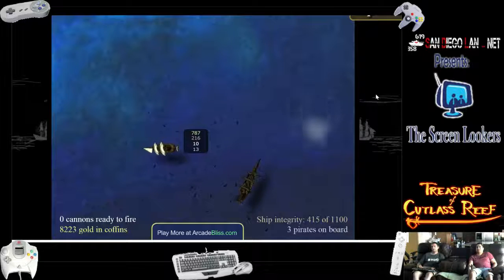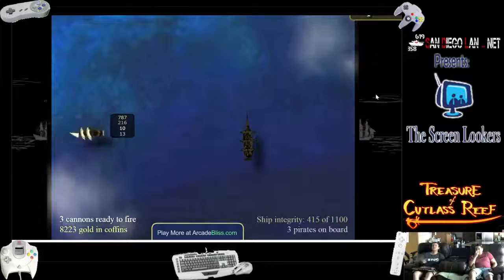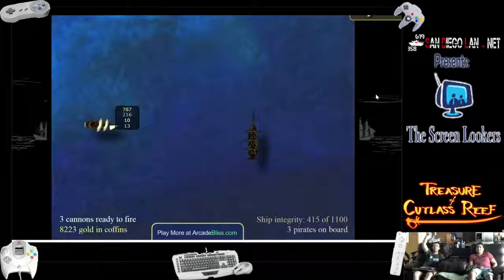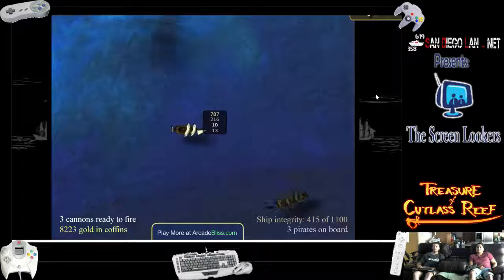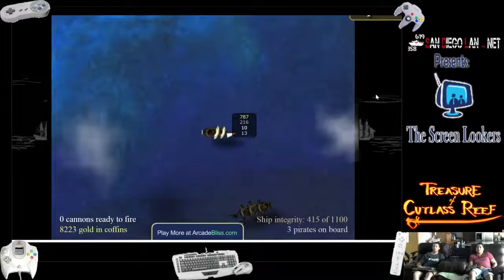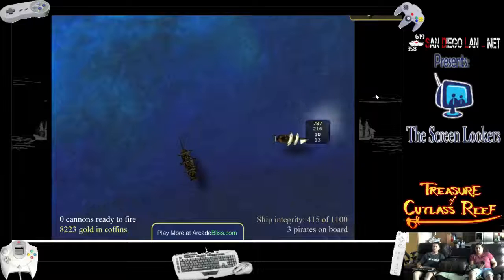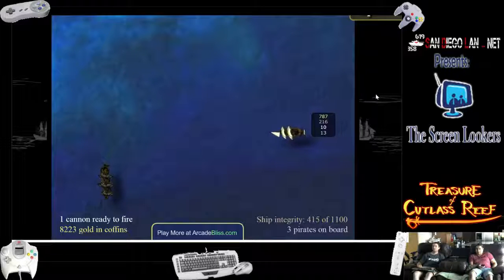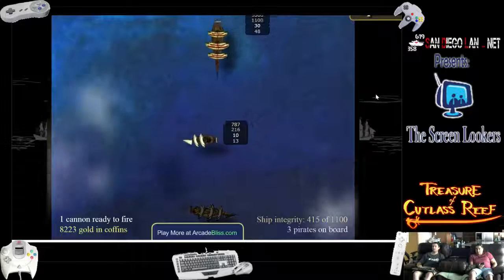I'm down to three pirates and one cannon ready to fire. What I'm doing now is just trying to go up — it pushes him back a little bit because they always try to get down to whatever level you're on. You need to have three pirates on board so they can only load three cannons. I have a lot of gold — is there one more ship after that? There's like the big guy — there he is. You took too long. Oh God.